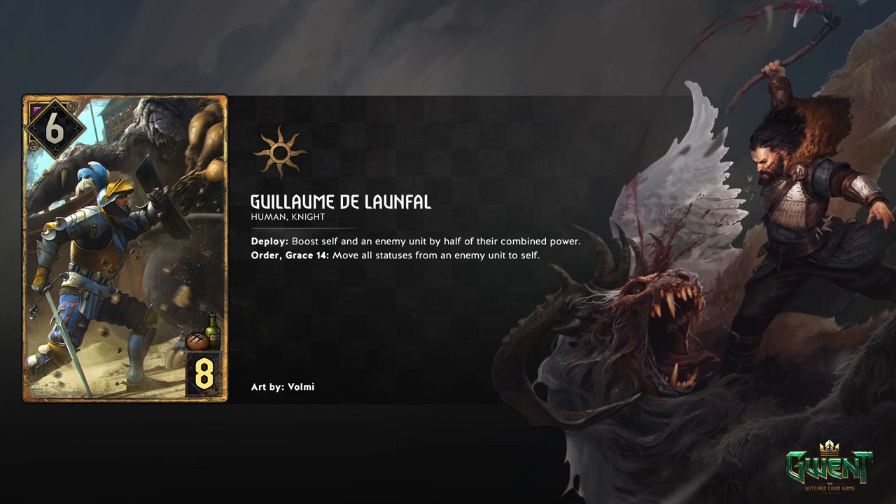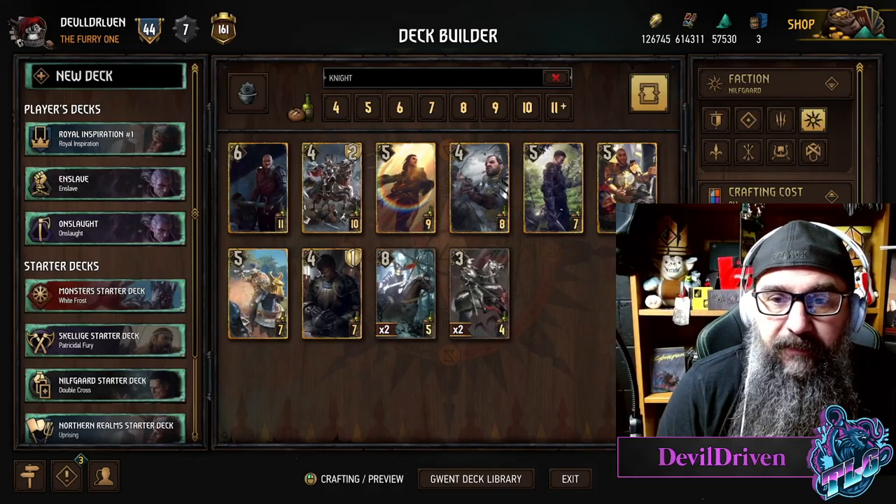Order, Grace 14 - so this thing has to get bumped up to 14. Move all statuses to an enemy unit to self. So there's a way to possibly get this to have Defender. You have to boost it up eight times to get this to pop off - seems doable if you can get some buffs on it. You play Beauclair, buff it up eight, and then it hopefully gets Resilience or Veil or something. So it's a way to steal a Defender - a round two scary card if you can get a Defender or Resilience on it.